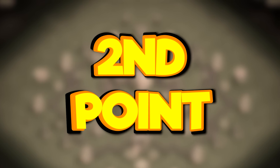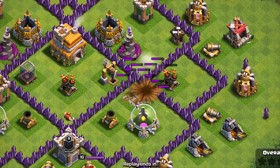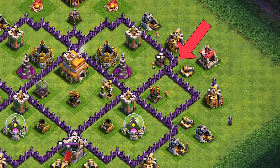The second thing we have to consider are the nearby defenses. If there is an archer tower or a wizard tower nearby that you can zap along with the air defense then definitely do that. In this particular case there are 2 seemingly identical options and we are going to pick the right side air defense.